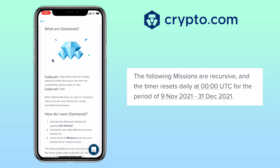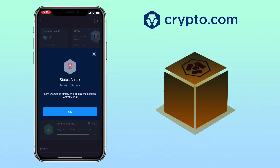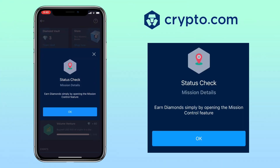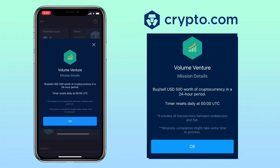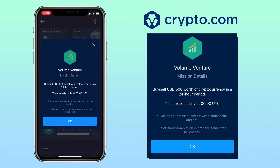Please note, the following missions are recurring and the timer resets daily at 00:00 UTC for the period of 9th of November to 31st of December 2021. The mission types are: status check, where you earn diamonds simply by opening the mission control feature; quick quest, buy or sell $20 of cryptocurrency in a single transaction; and volume venture, buy or sell $500 worth of cryptocurrency in a 24-hour period. Note: all transactions between stablecoins and fiat are excluded.